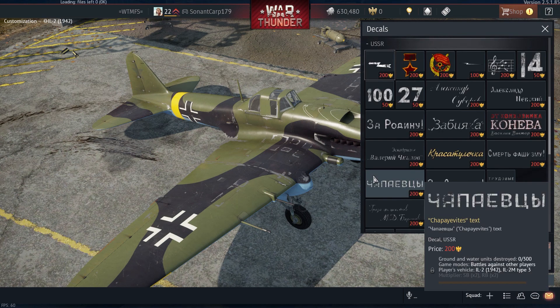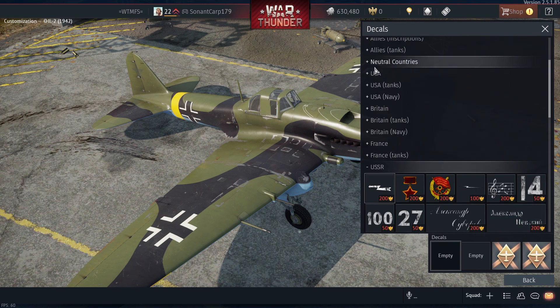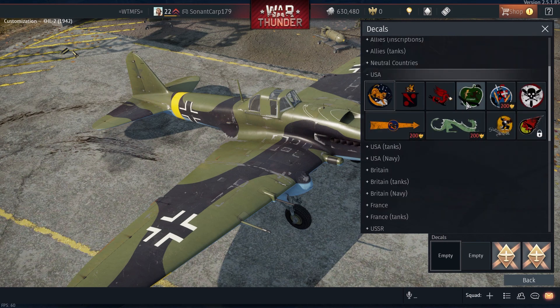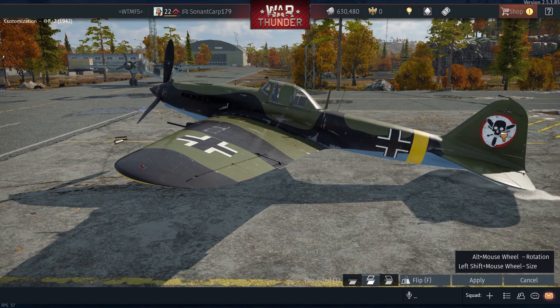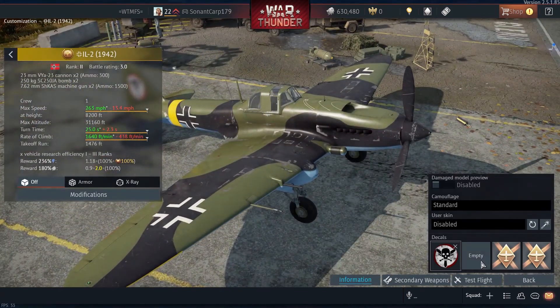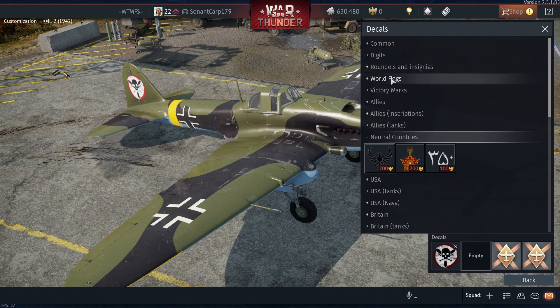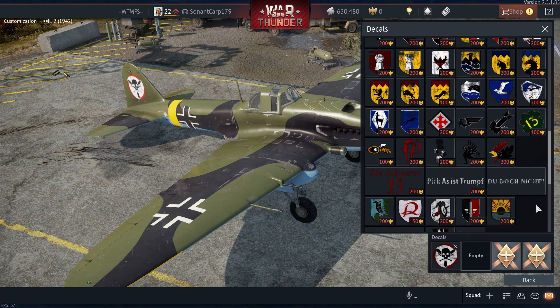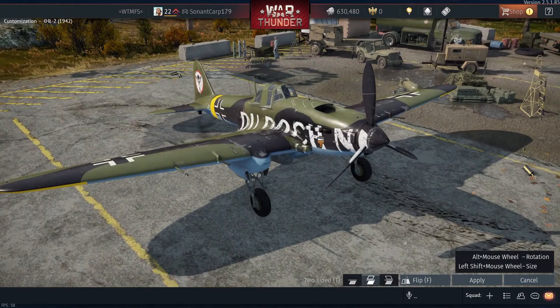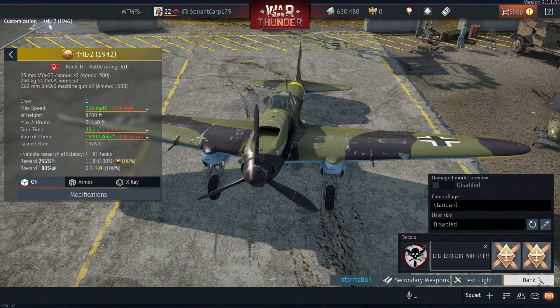Let's see what USSR options we have — I probably don't even have any of these unlocked yet, so never mind. Let's go over to the USA and just make the tail look a little cooler. Let's see — checkmate, there's that. Then over to neutral countries — oh yeah, that's right, we're Germany. Let's see Germany — I know I have some of these unlocked. All right, so now that that's all done, let's go into battle.